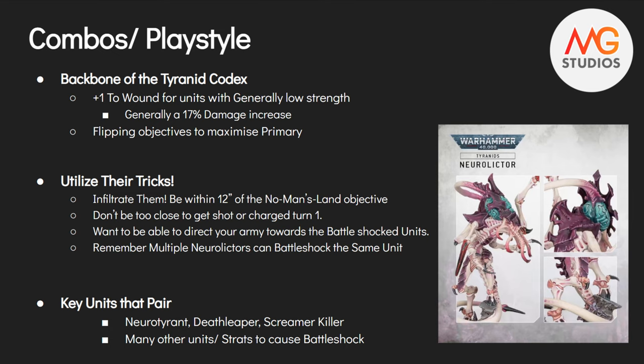For Infiltrate, I like to infiltrate them into No Man's Land within range of certain No Man's Land objectives. If you're playing player-placed terrain, try to set up some place for them to lurk that is within 12 inches of the objective — maybe there's a building on the objective anyway. Keep them up there, but do not put them too far forward where your opponent can turn-one charge them, or move within 12 inches and shoot them. You really only want to be infiltrating them maybe six inches up the board on turn one — you really do not want to lose these in your first or second turn.